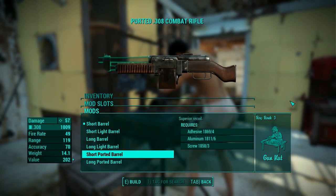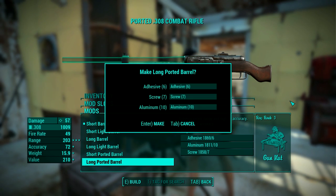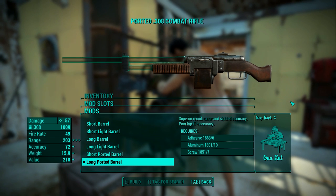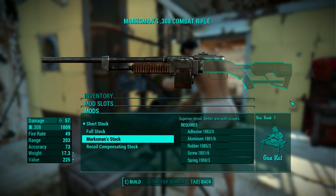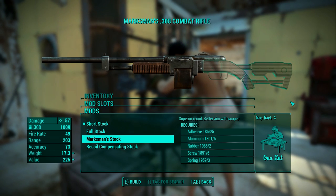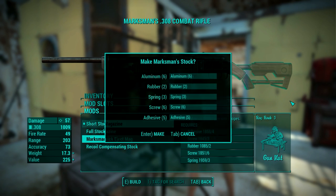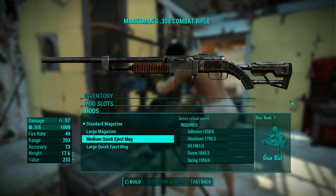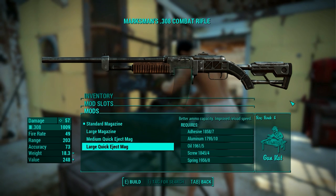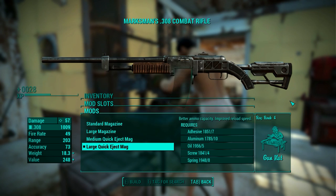Longer barrels positively affect range and accuracy while shorter ones help with recoil. I went with the long ported barrel because I'm turning the combat rifle into a sniper. Stocks don't have any new parts and I went with a marksman stock because it improves aim with scopes, and the scope is quite important on a sniper rifle. Since the magazines didn't have the drum mags available, I went with the large quick eject mag because it can hold the biggest amount of ammo and has a fast reloading time.